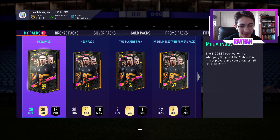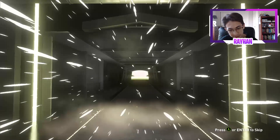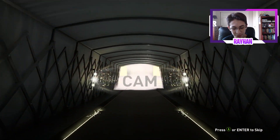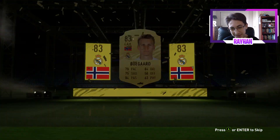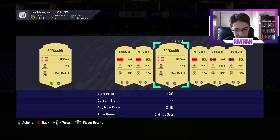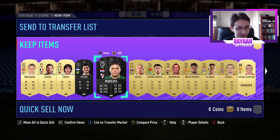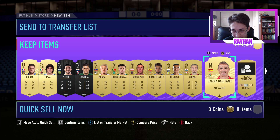Mega pack — 30 items, 18 rares. I think that's boards. Norway flag — CAM Odegaard! Let's go — that's the Norway flag, right? FIFA has taught me a lot about flags. 83 rated Odegaard, he is from Norway — I did know the flag.